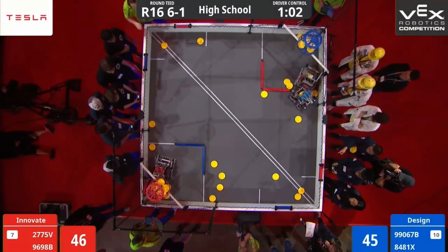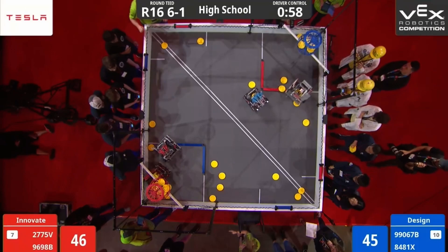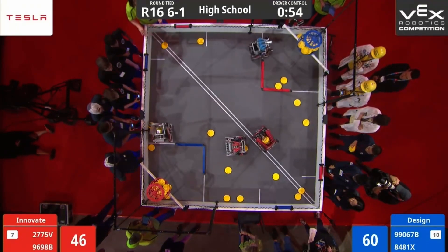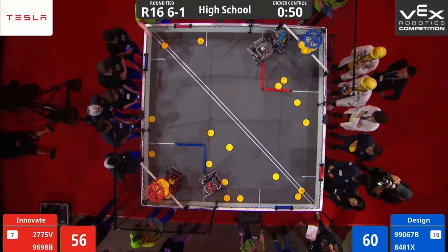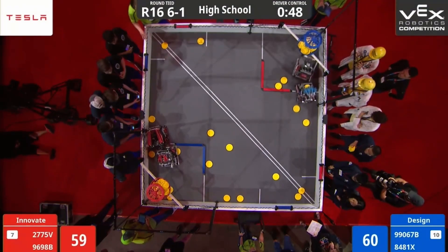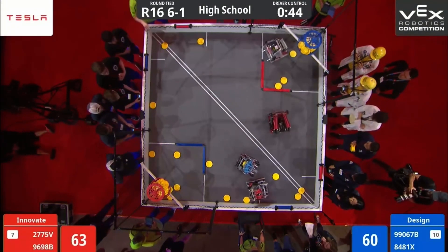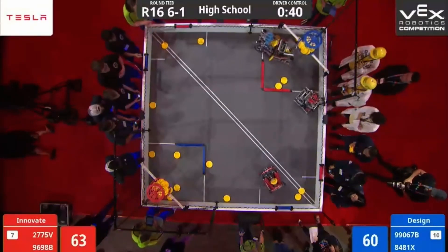We still see strong defense being played by both alliances. More defense by Blue Alliance, with Red Alliance fighting back. Blue Alliance taking their shot — getting those discs into their high goal, then going back for more discs. Red Alliance taking their shot as well. That's 2775V getting discs into that high goal for Red, with their partner right behind. Missed one, but looks like they could have made another. They're making their way around, picking up discs as fast as they can.